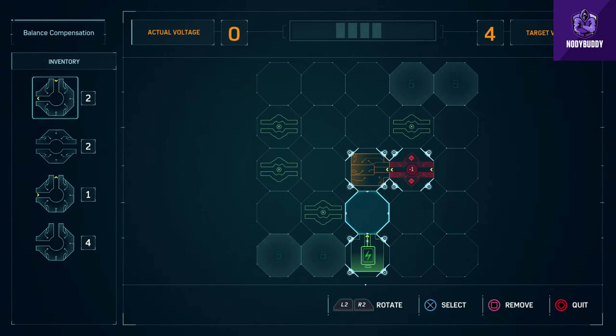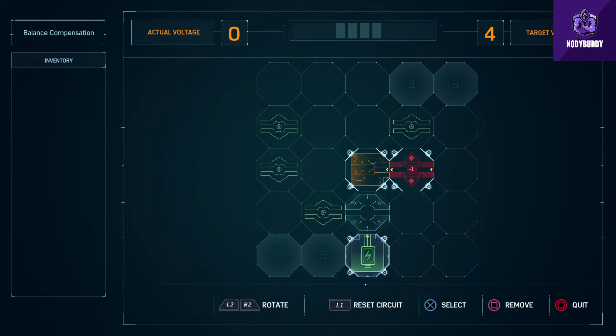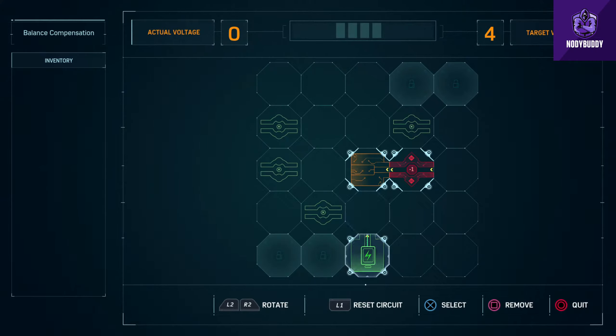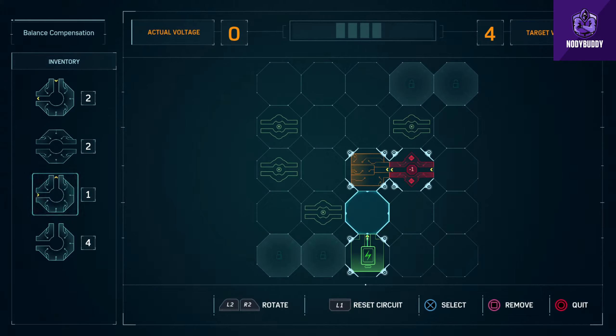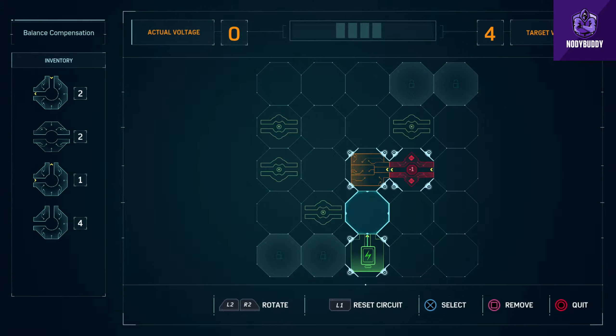Alright, so now we need to do some target voltage thing. We need to ensure that the net voltage output should be 4 - it's a balance compensation as you can see. Let's try this out. Usually these are more complicated than the one we did earlier because it includes plus and minus.